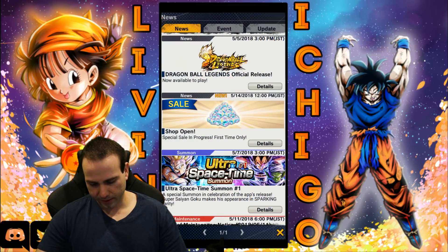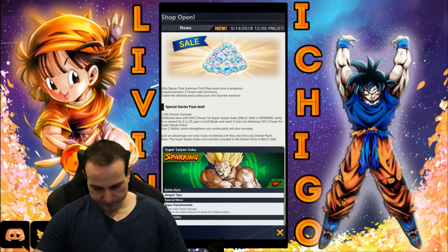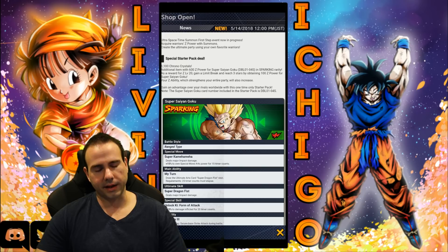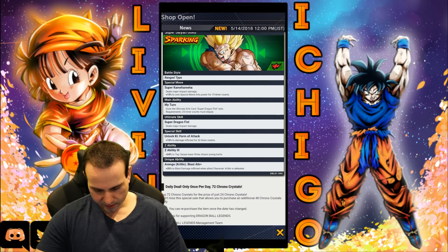I think it has some info about the Goku pack. So, additional items — 600 Z-Powers for Super Saiyan Goku. So you're getting a bunch of stuff for Goku. You can Z-Power him with the Z-Souls or Soul Gems — whatever they're called. As a reward to gain level 20, Z-level 20 gives you a limit break. I guess they're gonna level up your rank. 600 Z-Power, and then you can get level 20 to obtain 100 Z-Power. I have no idea — this is confusing. I'm just trying to look at the deal.